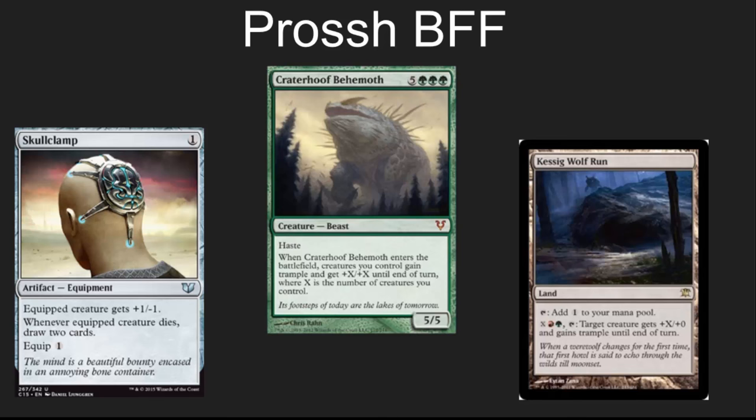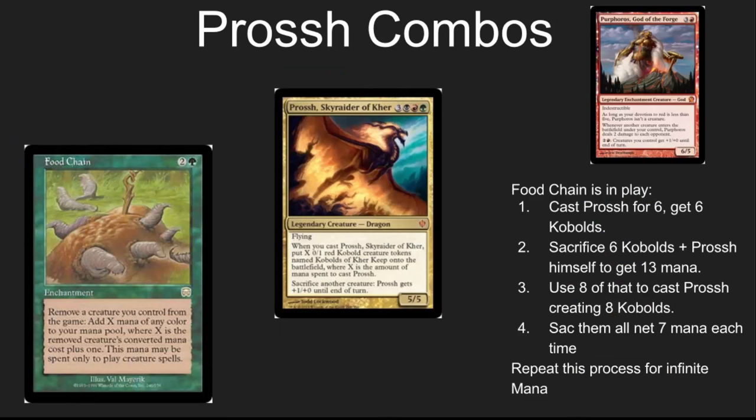It's tough in these colors to get card draw, and Skullclamp is the absolute best card draw. Craterhoof can turn Prossh into a 'I kill the whole table' instead of 'I kill one person,' and Kessig Wolf Run is a wonderful way to turn all those little Kobolds into really crazy fire-breathers with trample. Prossh does have a pretty good amount of combos, and as I said, this is going to be a spiky video. This is not on the group hug side of things.